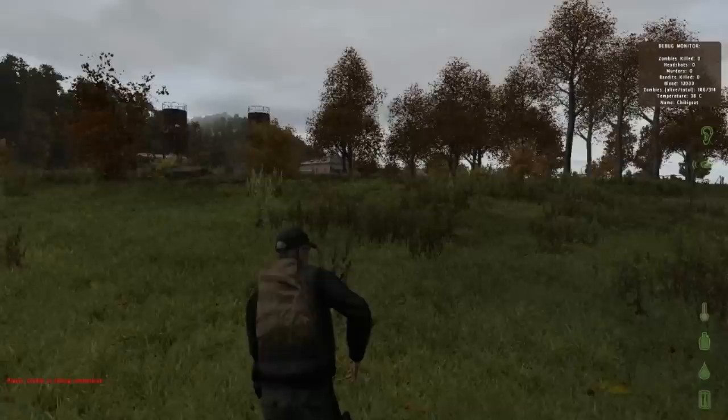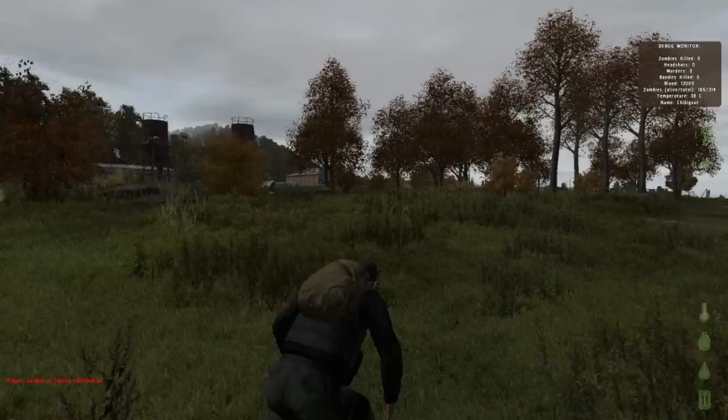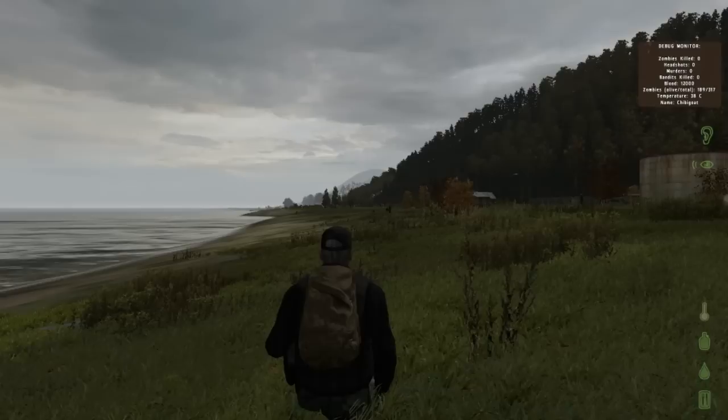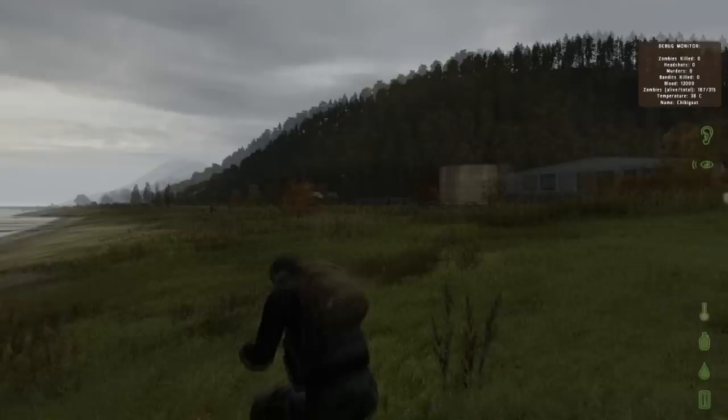Deer stands are all over the map — I'll link a map in the description that shows most of them. That's your safest bet for getting loot without going to the northwest airfield. In towns there are stores, which are great for food, drink, and occasional weapons. They're also really good for finding backpacks.